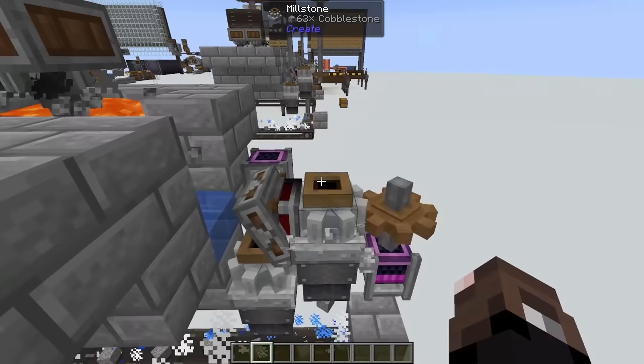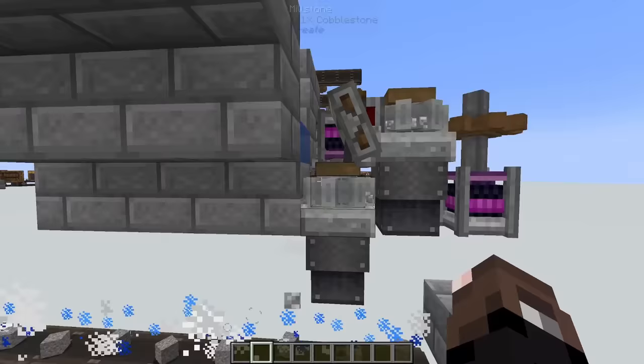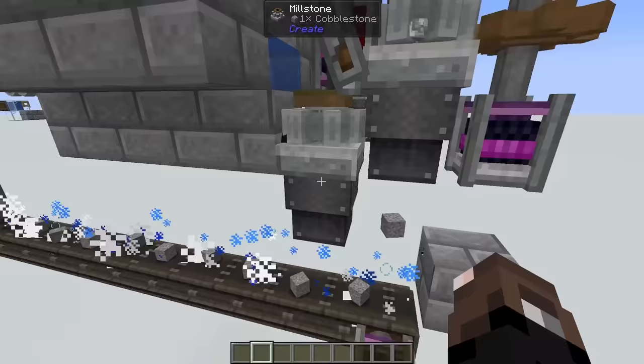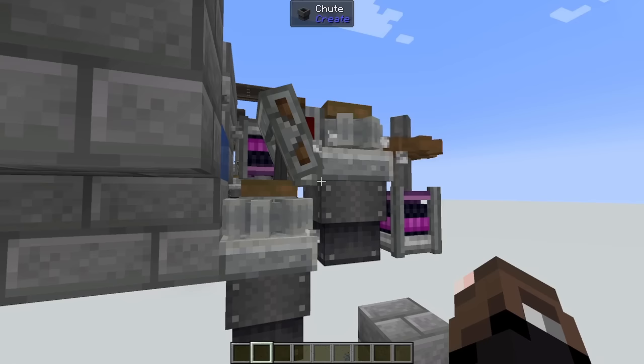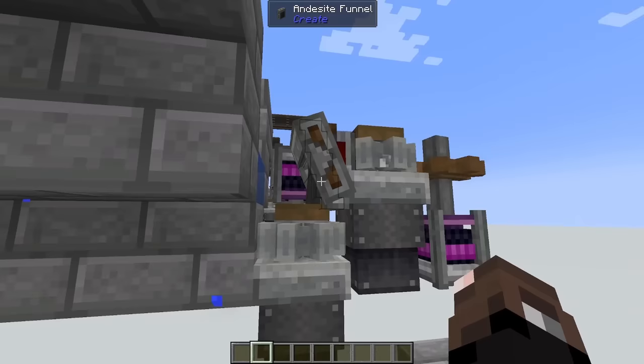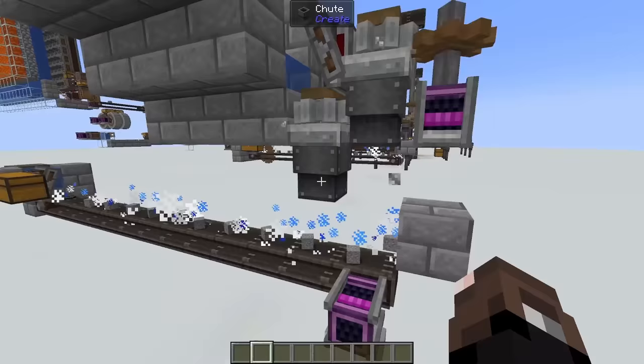For the starter iron farm we have one millstone moving at max speed which handles most of our cobblestone, but we do need an extra millstone here that every once in a while will pick up one or two cobblestone to make sure that our system is fully kept up with and we're not going to have a big stack of cobblestone that this one can't keep up with. This balancing is handled in a really cool way where as the items come out of the water stream they're guaranteed to go into the andesite funnel, but if this millstone is full they'll hit this and drop down into the second millstone.